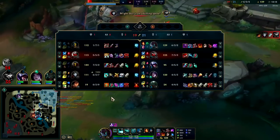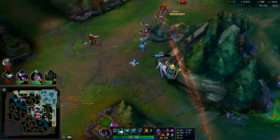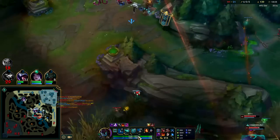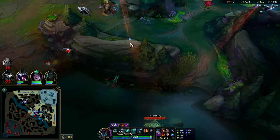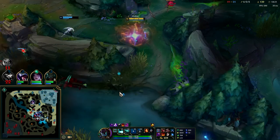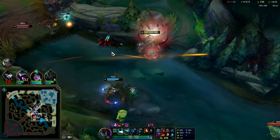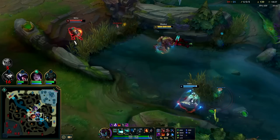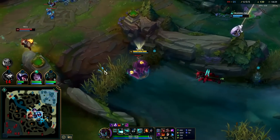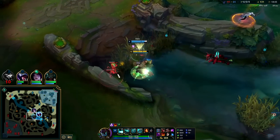Rengar dies — rip. Jhin has sorcery tree as well so he's going to scale loads. This setup is just waiting for us to walk into it — so funny. I need to find my R here. I'm going to go take Herald bot lane.